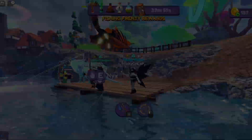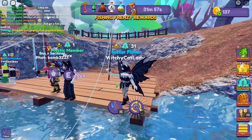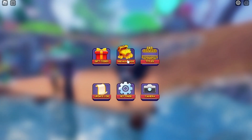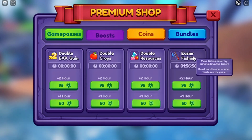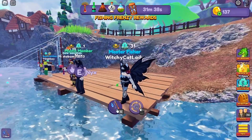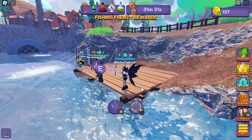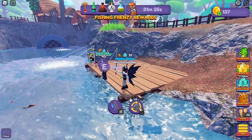I realized my screen wasn't in the right position to show you how to get that Easier Fishing boost. You close chat, go over to Menu — wherever your menu is if you're on mobile or PC — go to the Premium Shop, then Boost, and it's right there. It says Easier Fishing and you can get one hour or two hours. I usually get two hours at a time when I have the Robux.